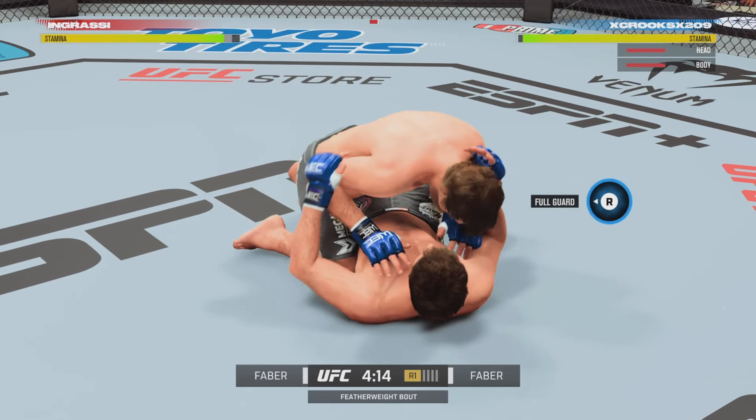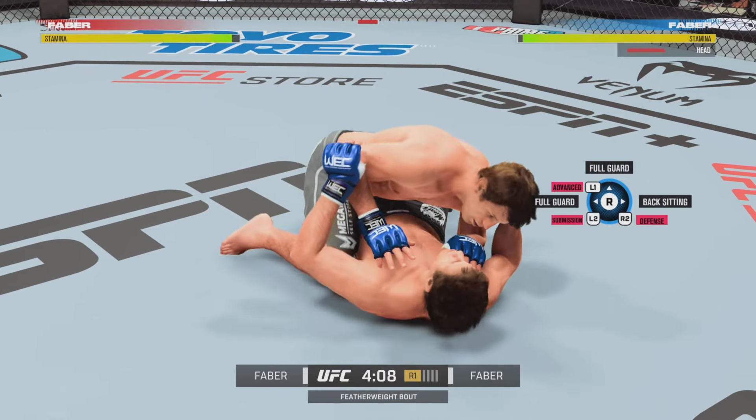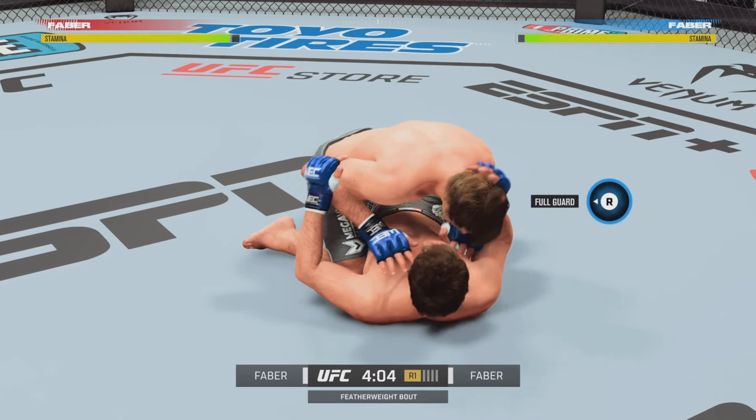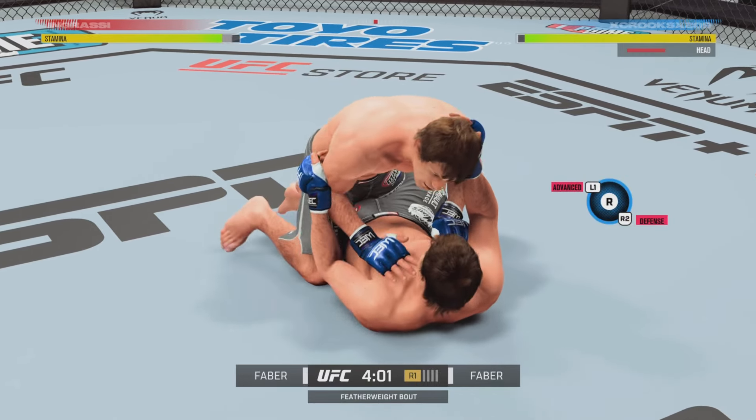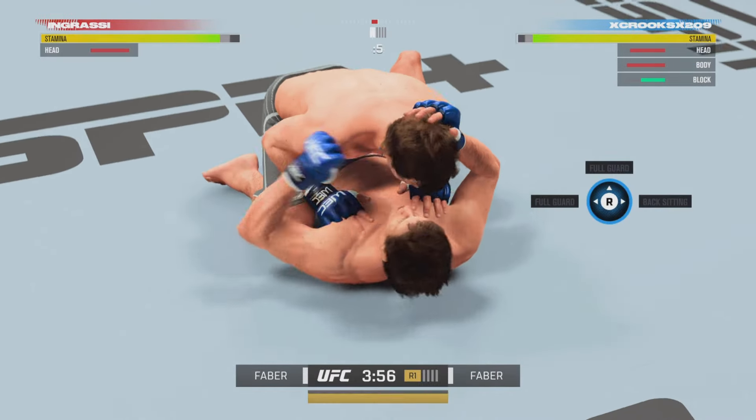As you guys can see, my opponent here obviously thought the same idea. He was going to use the new alter ego too, even if it meant mirror matching me. So here we're on the bottom — he is in top half guard right here, raining down some nice ground and pound.